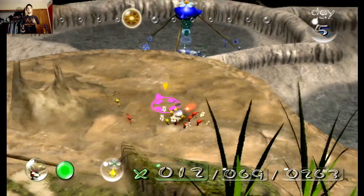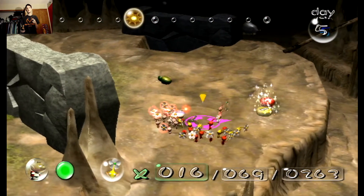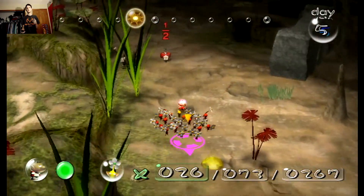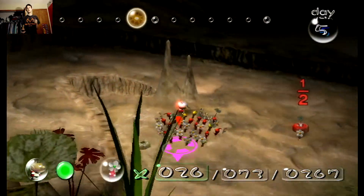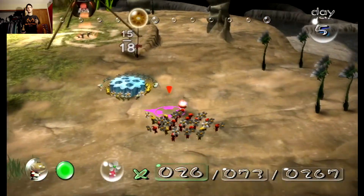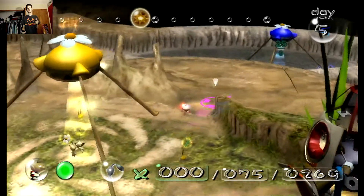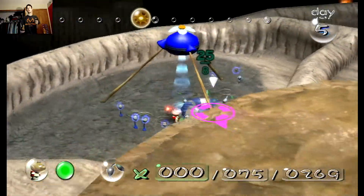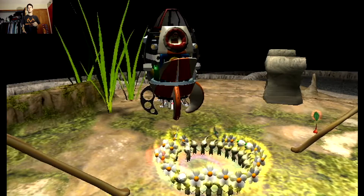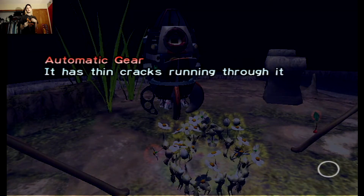Whoa, what? Where'd they come from? Okay, they're just doing their own thing now. I guess I know what I have to do — I gotta leave them close to the onions. Alright, there we go. Now I can work on getting blue Pikmin here. You guys ready? We did it! We got a ship part! That's our ship part for the day, and I think we're gonna get the Automatic Gear.